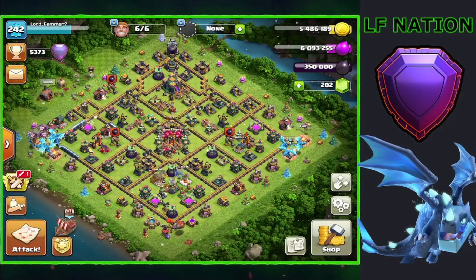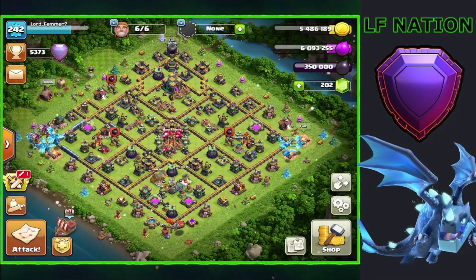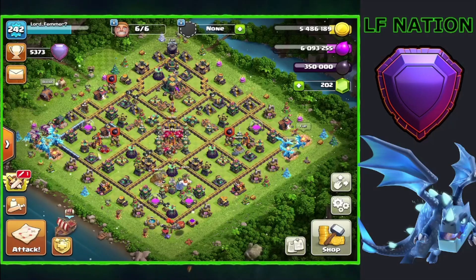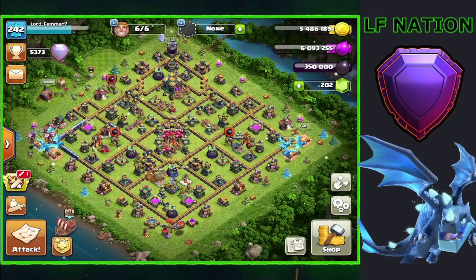We're seeing a lot more anti-two-star bases and bases with flame flingers, and just bases that these dragons absolutely smash. Kind of like a base where you get the town hall on one side, it's a box base, and the e-dragons can just come from the opposite side to absolutely destroy it.